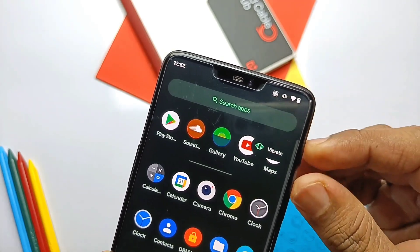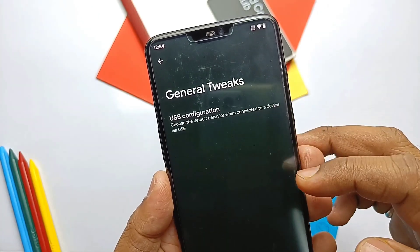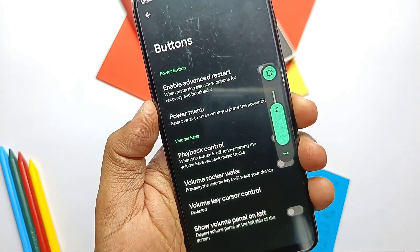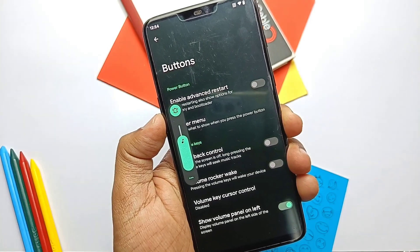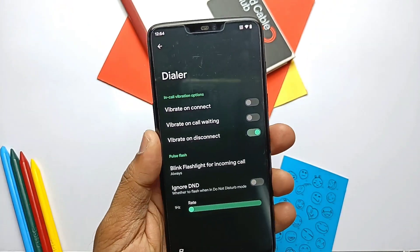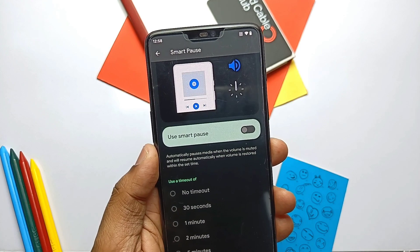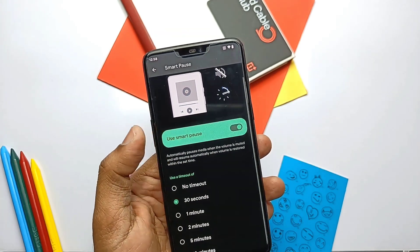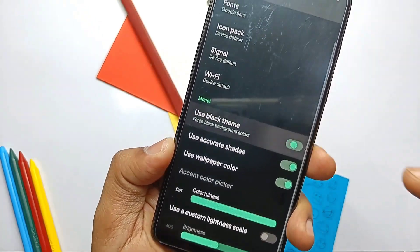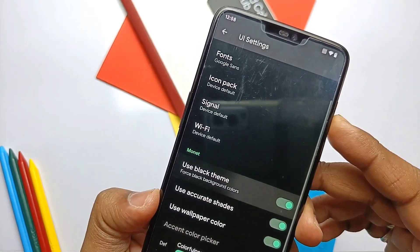The ROM shows the alert slider indicator when you use it, similar to OxygenOS ROMs — I think this feature is only available in Evolution X as well. It supports volume panel side trim toggle under Cyberia Settings > System > Buttons, which is also supported by very few ROMs. It's a very handy feature because our device has the volume buttons on the left side. The ROM also has a blink flashlight for incoming calls. Smart Pause is another feature in sound settings — it pauses any media when the volume is muted and resumes when the volume is restored. Pure Black theme is available in the Cyberia customization panel, helping to save battery on the AMOLED panel of OnePlus 6 and 6T.